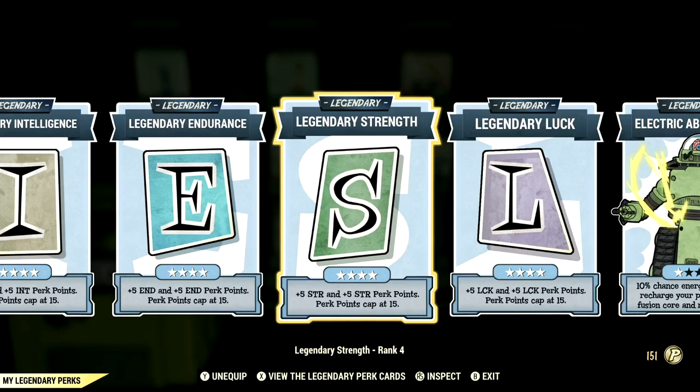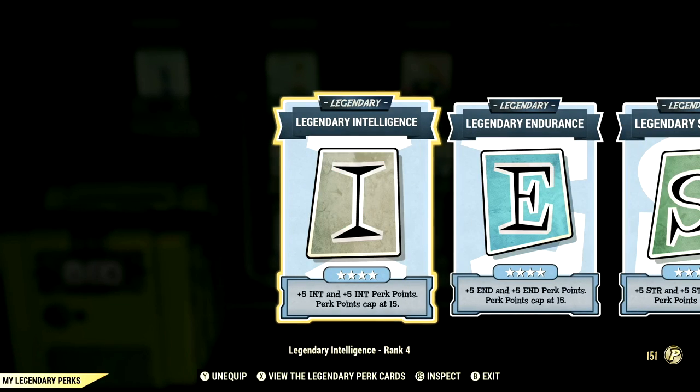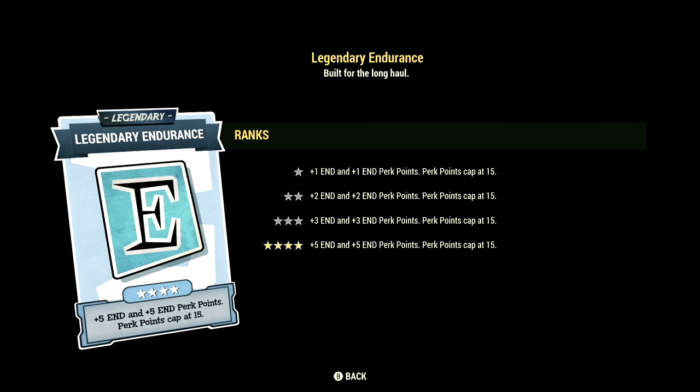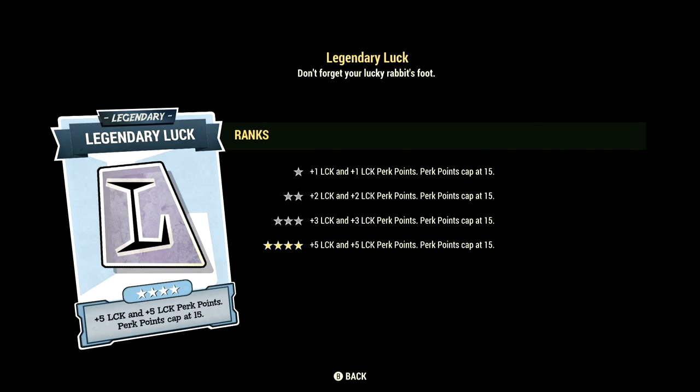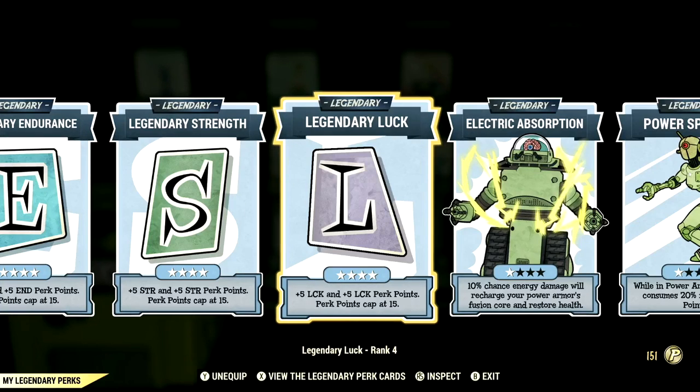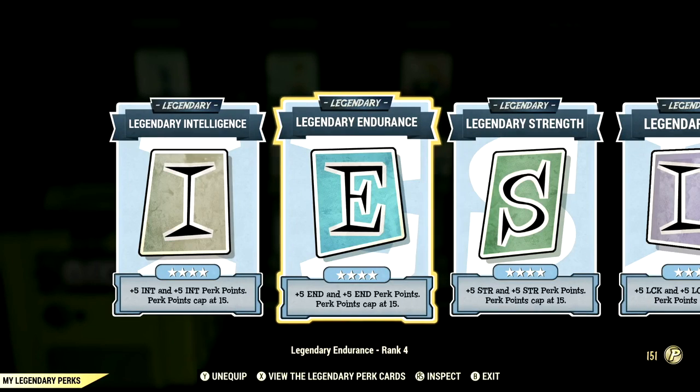Over in the Legendary perk cards, these are the Legendary perk cards that help make up our in-game heavy gunner builds. Starting off with Intelligence maxed out, we have Endurance maxed out, Strength maxed out, Luck maxed out, Electric Absorption at 1 star, and Power Sprinter at 1 star. Now let's get into my armor buffs and mutations.